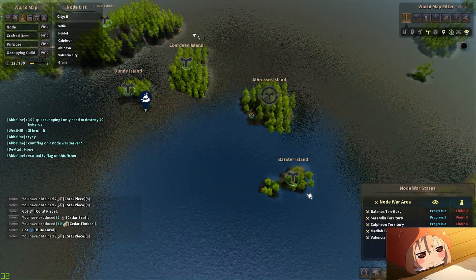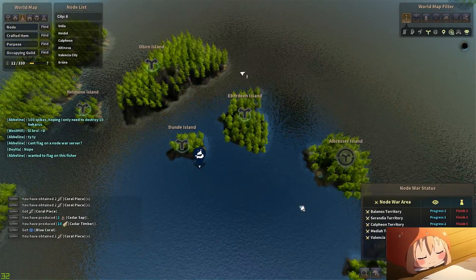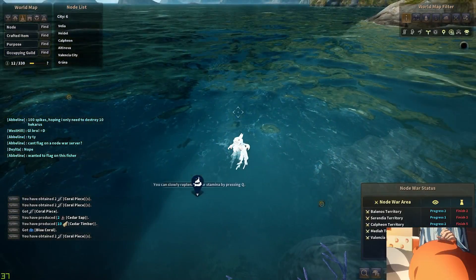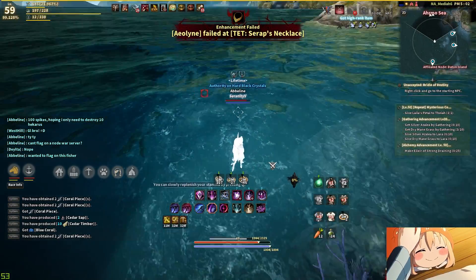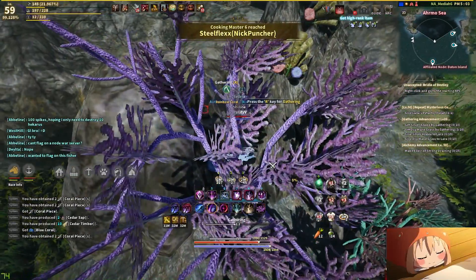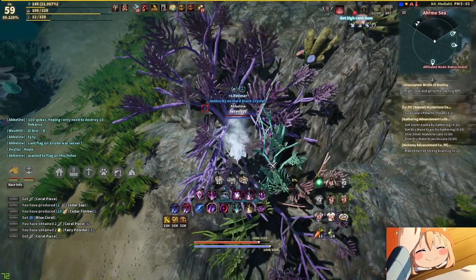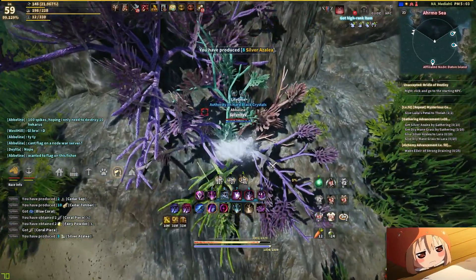I haven't really checked out Barater Island or anything, but you will most likely find corals over there, and that's basically what I'm gathering right now. I use coral for a variety of things, like crafting sailor clothes, crafting Manos belts, and that's just to name a few.